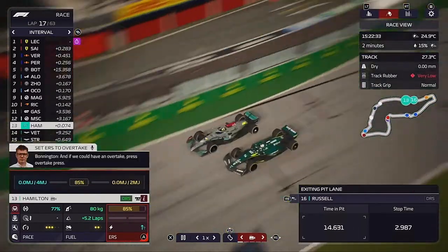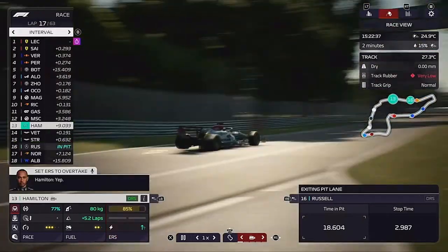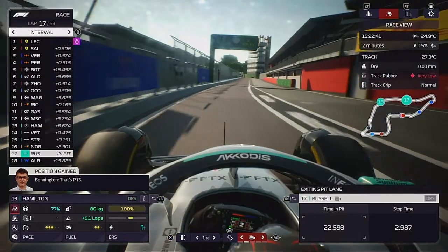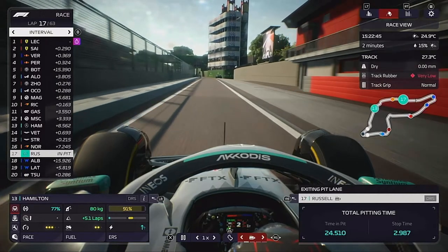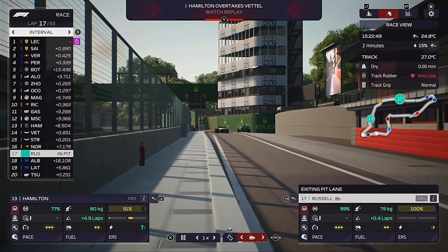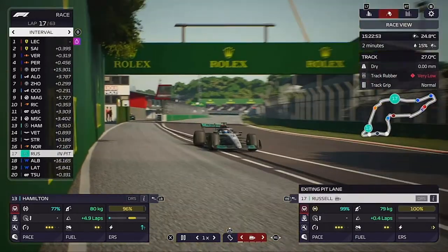Here comes Hamilton still battling Vettel — that's taken way longer than it needed to. Out of the pits comes George, and we get him out in a nice healthy gap behind the McLaren of Lando Norris. Hamilton has to re-overtake Vettel again.